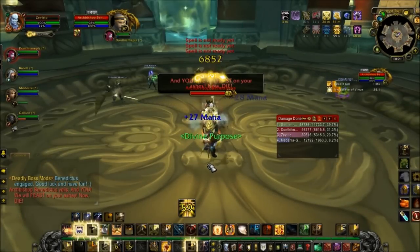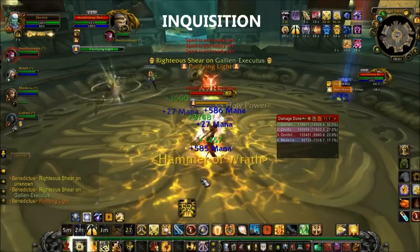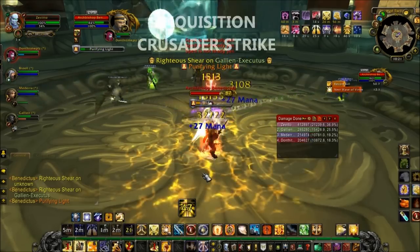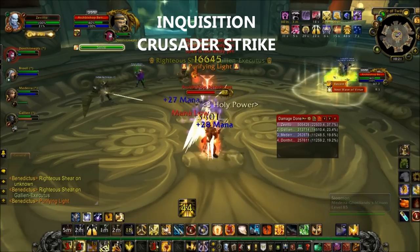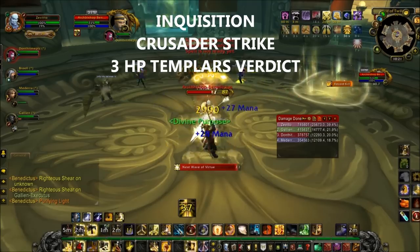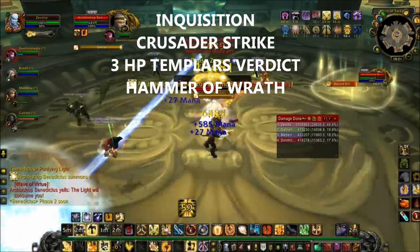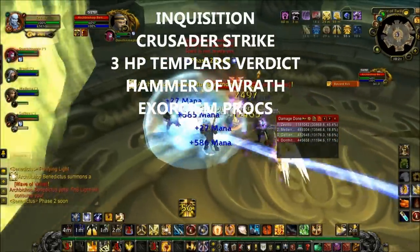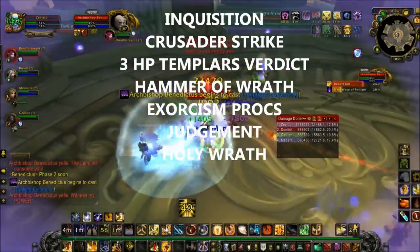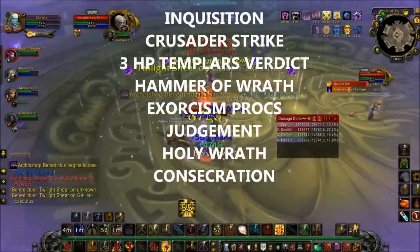Now let's talk about the priority rotation of a Retribution Paladin. Your main priority should be to keep Inquisition up — this will increase all holy damage by 30% for up to 36 seconds. Next on the list, we have Crusader Strike, which we will use to generate Holy Power. After that, we have Templar's Verdict, but only if we have 3 Holy Power. Going down the list, we have Hammer of Wrath. If we can't use that, or the abilities above aren't present, then use Exorcism, but only if it procs. Next we have Judgment, followed by Holy Wrath, which we use as fillers. Last on the list, we have Consecration for when all other abilities are not present.